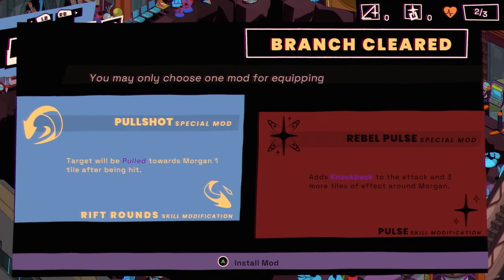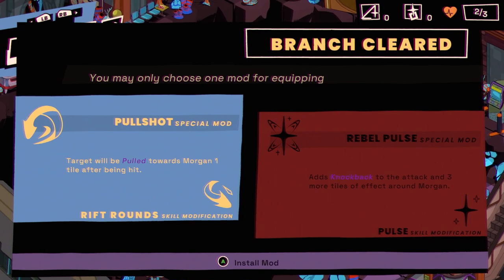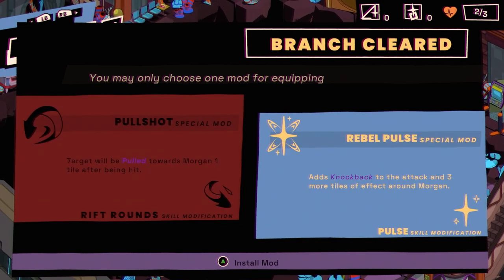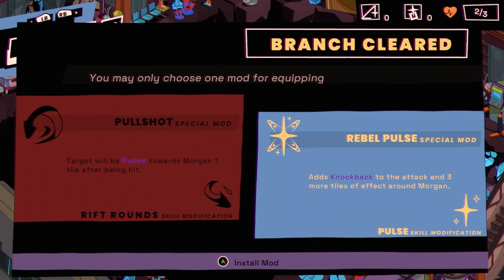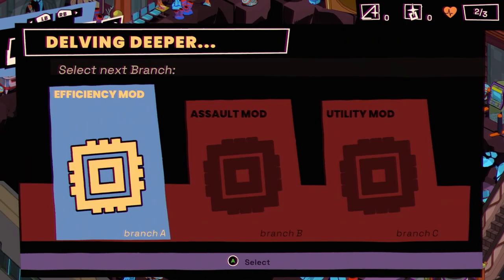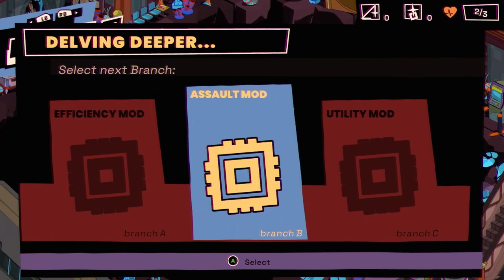May choose one mod for equipping Pulse: 'Shot — target will be pulled towards Morgan one tile after being hit,' or 'Rebel Pulse — adds knockback and three more tiles of effect around Morgan.' That seems good. Select next branch: Efficiency Mod, Assault Mod, or Utility Mod. Let's try Assault Mod.